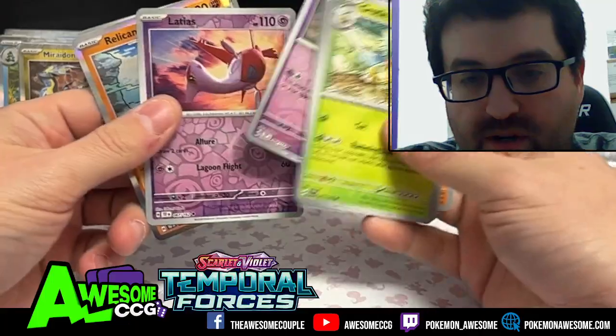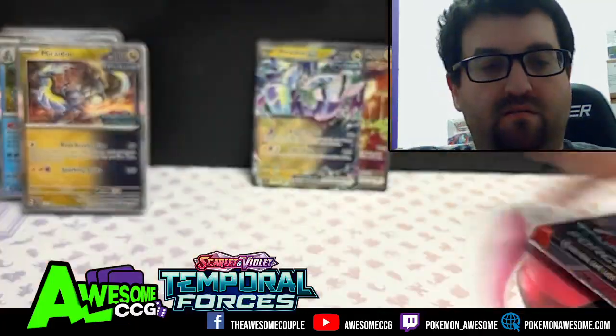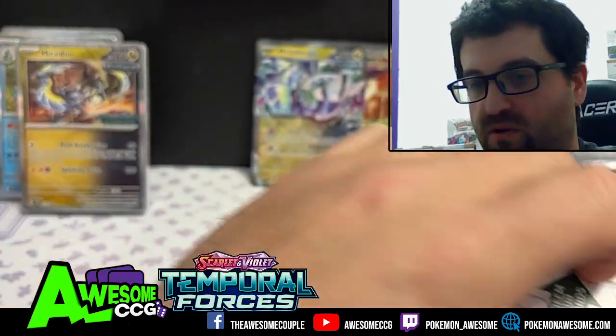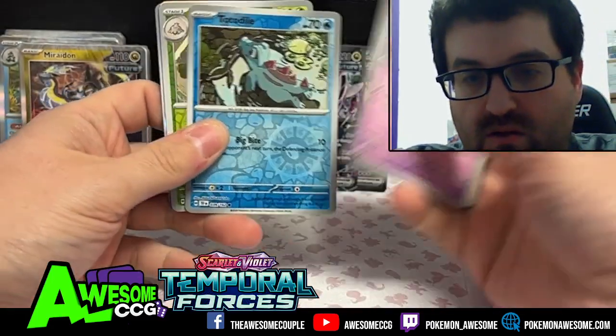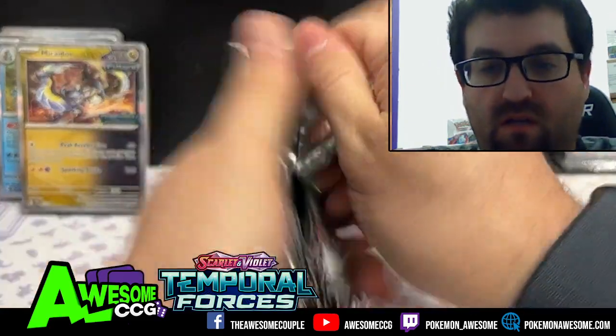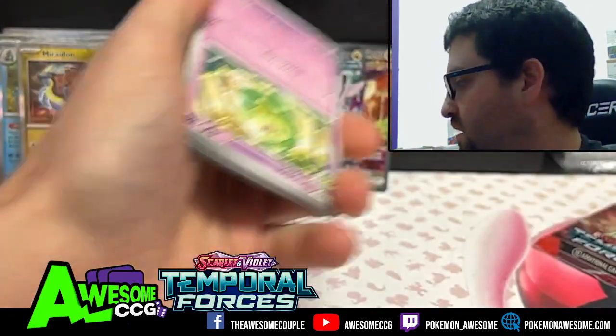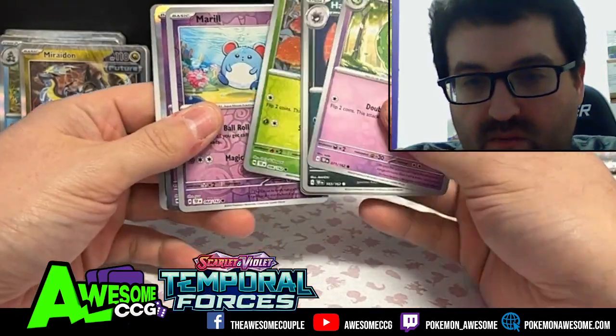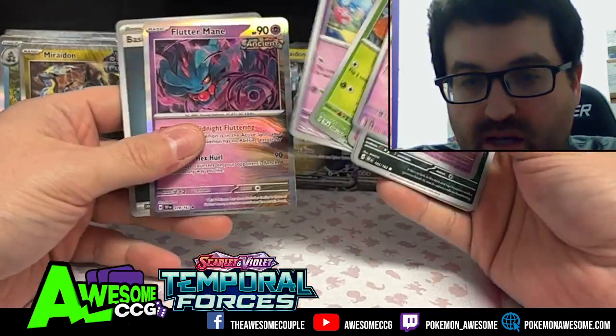Girafarig, Latias, and Relicanth — around great future Pokémon. Totodile, Breloom, and Drampa. The illustration rare of Drampa is like a never-ending story, it's wonderful. There are also Shroomish, Marill, and Fletchling.